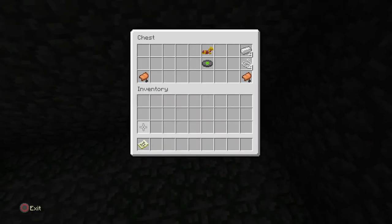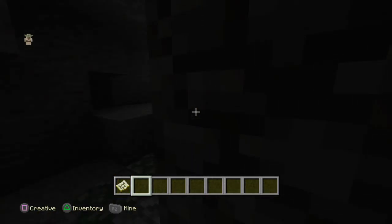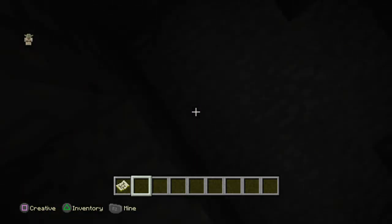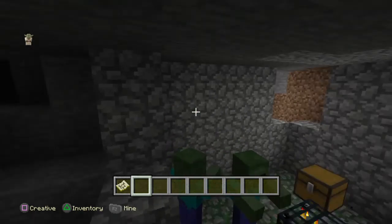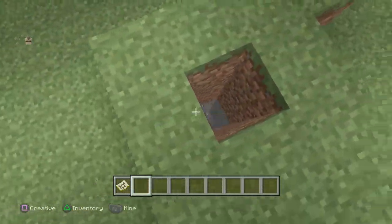There's also another spider spawner, but I don't have the coordinates marked down. There is a lot more spawners on this world. There's free iron down here — there was iron somewhere in this cave. And if you keep going, there's a cave right near these spawners — it's like a whole ravine.